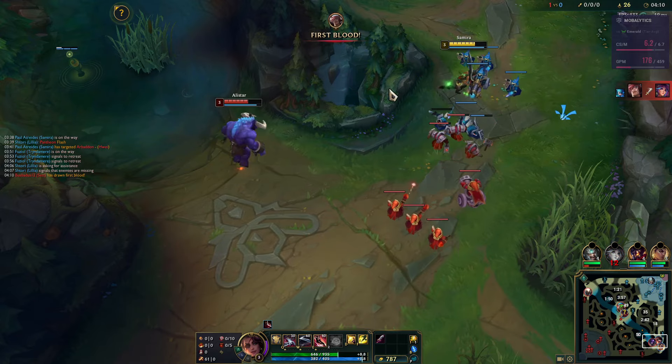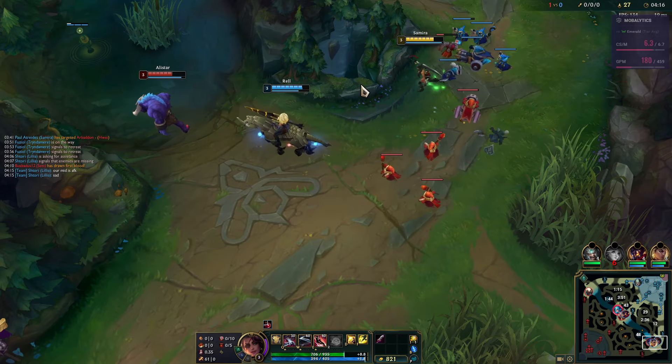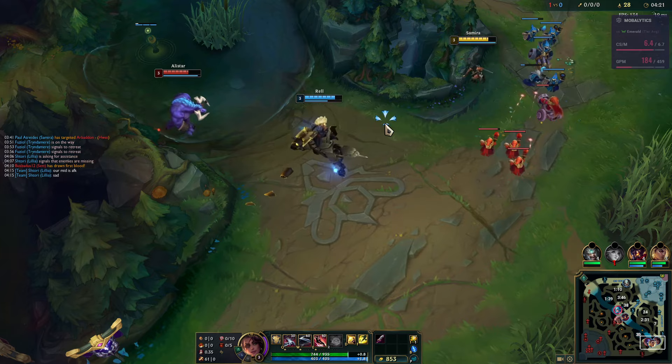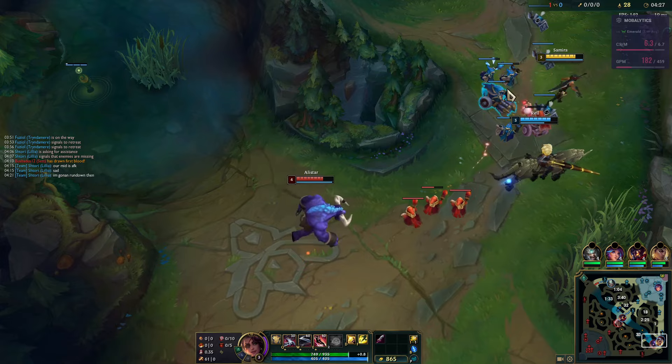The only supports I ever struggle against are the ones that just blow flash immediately at level 2 and go for the guaranteed point-and-click CC — just flipping you over. A support that isn't willing to blow flash at level 2 or 3 just isn't that high-pressure a champion.